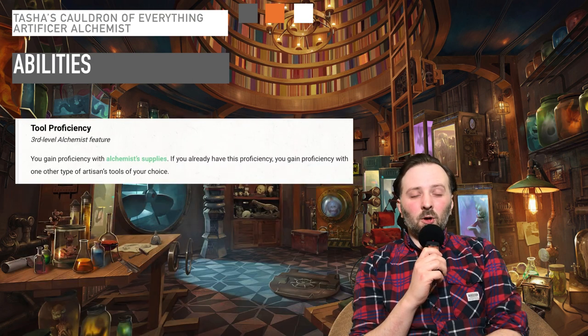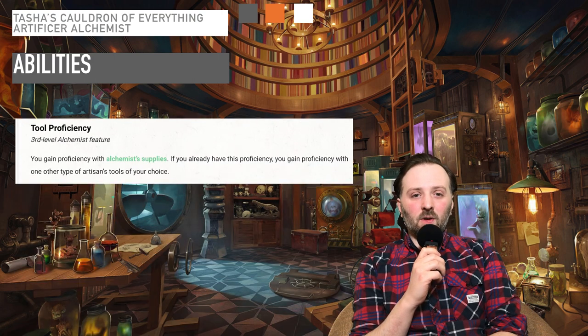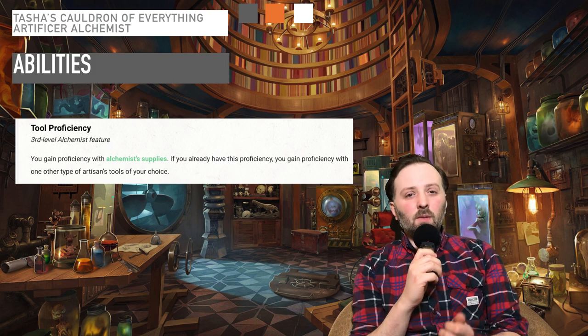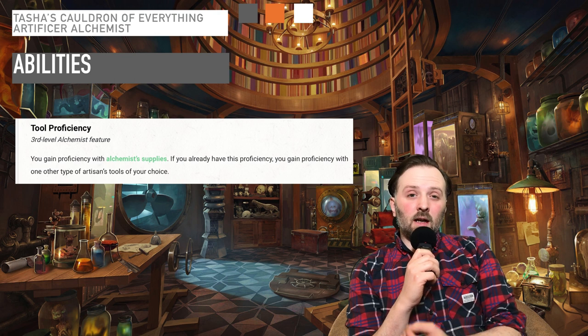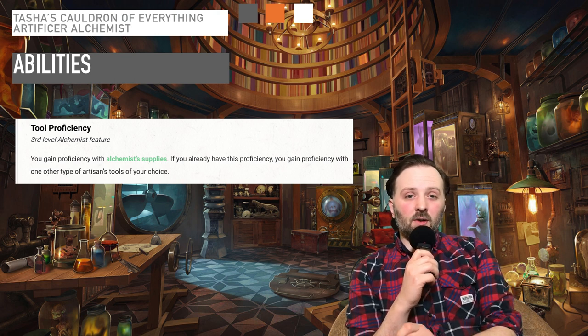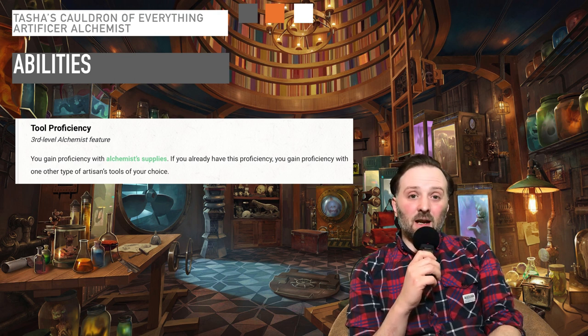Also at level 3, you gain Proficiency with Alchemist tools. You should refer back to the previous part of the video where I show how you can use the Alchemist tools to create basic items and potentially make magic potions.